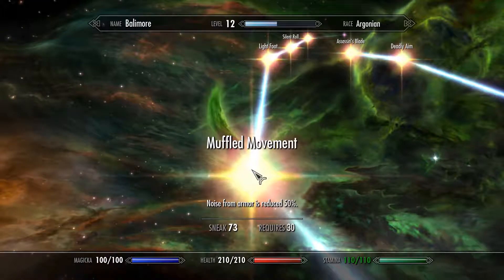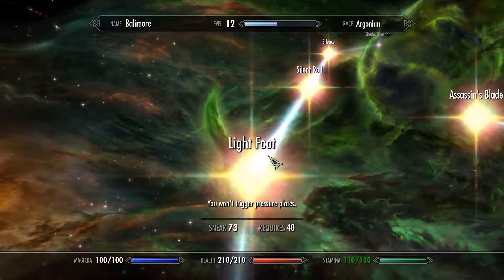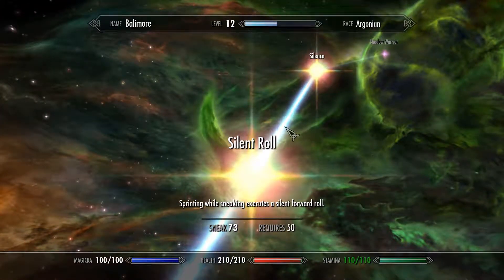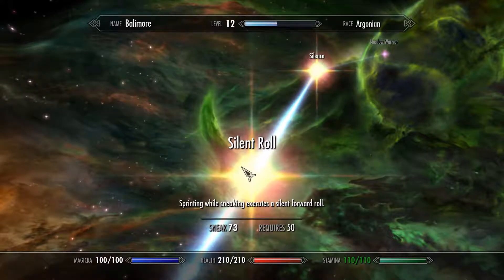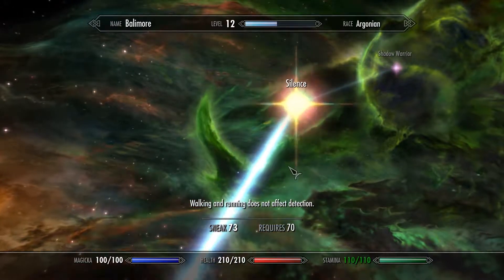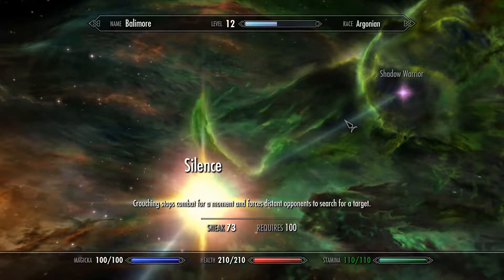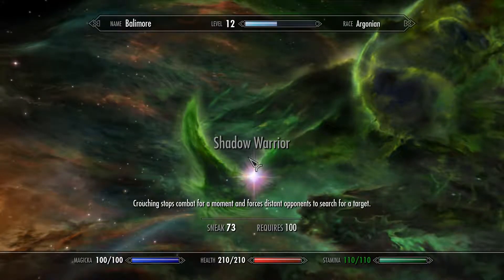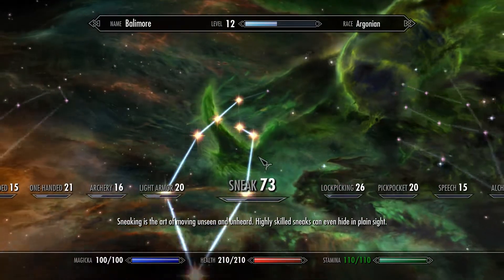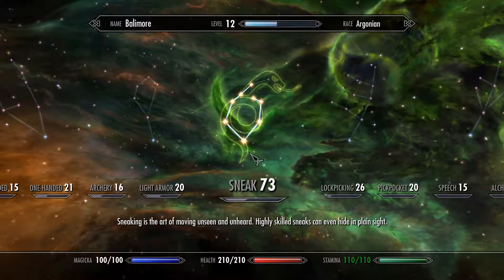Let's go back down here — Muffled Movement, that's going to help with heavy armor. When we're lugging that around, we won't set off all traps, which is nice. Tripwires still count, so they will still go off. Silent Roll is really nice. I wasn't a big fan of it, but this is where it's at. Some point I'll probably get it. I'm more of a — if sneak fails, I'm just going to go all out anyway.